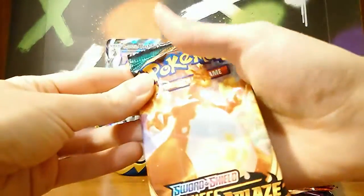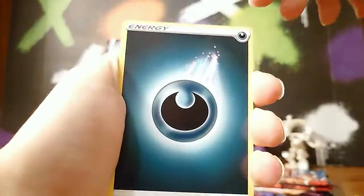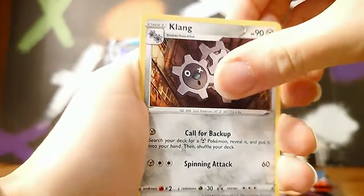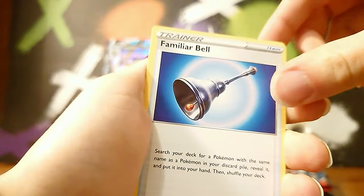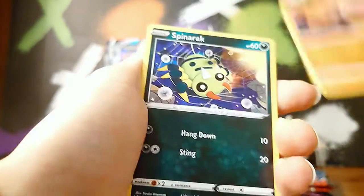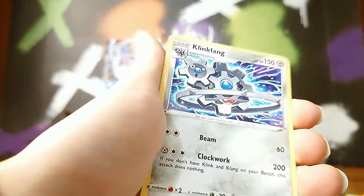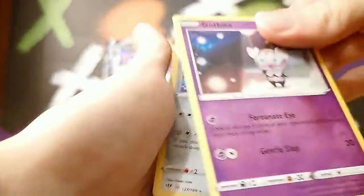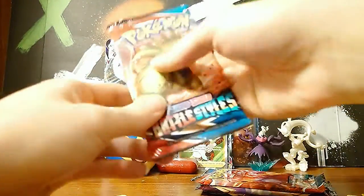Booster pack number four already — Darkness Ablaze. Darkness Energy — good start. I can't believe I actually remember to call it Darkness and not Darkrai. Familiar Bell — that is not a familiar bell to me — Hippopotas again, Larvesta, Spinarak, Snom, Rowlet, Reverse Gothita. And regular Rare Klinklang. Okay. At least we pulled a rare, but that's halfway through the set.